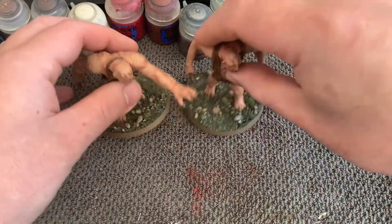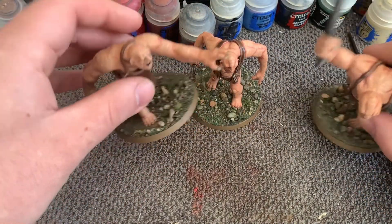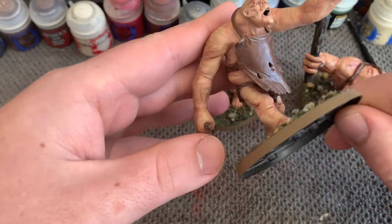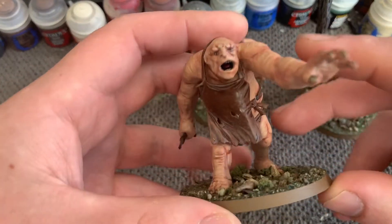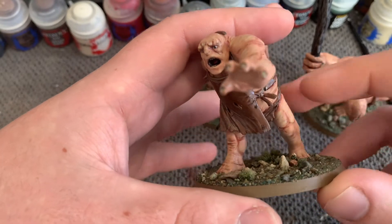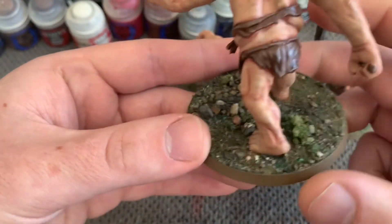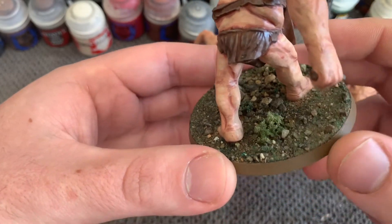You would have seen the three trolls in my last hobby vlog — they're now pretty much done. Starting with Bert: he's still missing his knife, I still have to find a piece to fix that, but other than that he's done. His base wasn't done in the last vlog but it is now, and I think the bases came out really well. I used Geek Gaming Scenics Scrublands base ready mix.